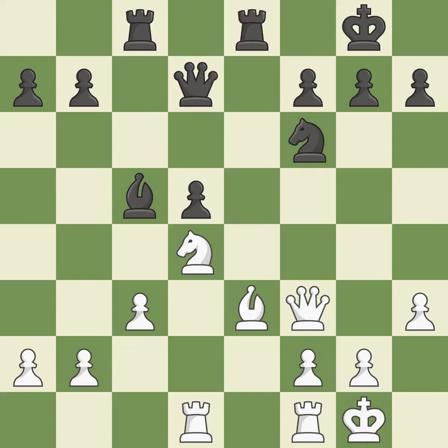A rook enters the action after developing outside of its starting square. This allows the opponent to win a tempo by threatening a knight — it is a mistake. There was only one good move there. This misses an opportunity to win a tempo by threatening a knight — it is a miss.